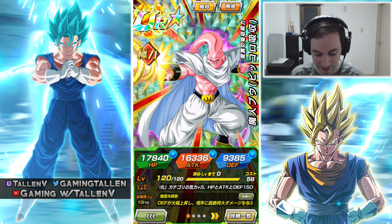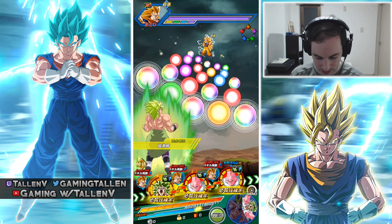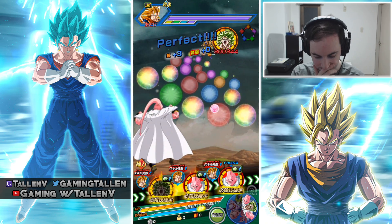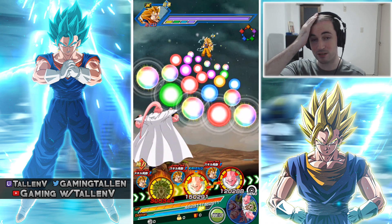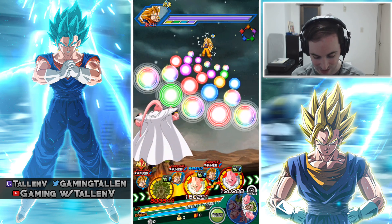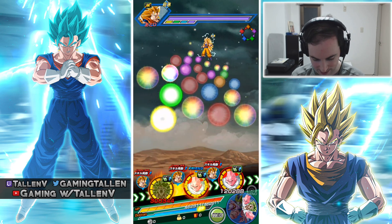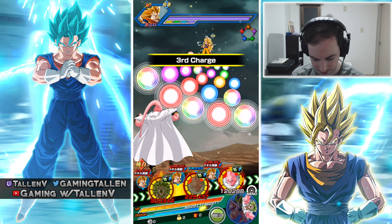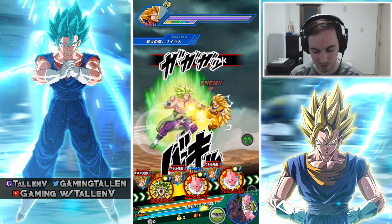STR Buu raises his own defense greatly for one turn, which is definitely really nice. We want the stronger Buu to take the hits — mine's only one dupe, the friend's is Rainbow, so shout out to my friend Noir. Look at all those beautiful orbs for Buu. Buu's going to love those.